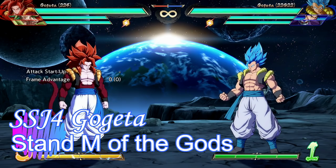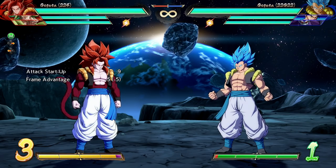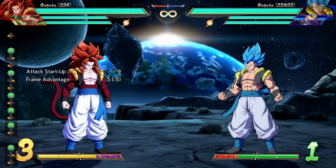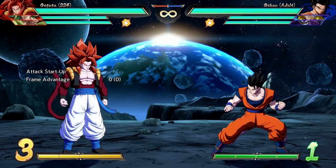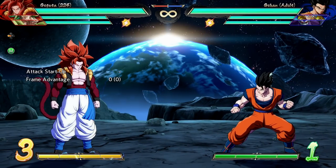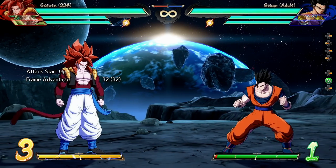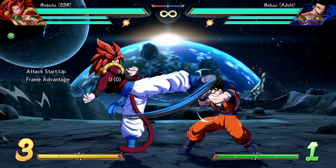Now let's talk about a single normal — Stand M. There's been many jokes about 'XYZ of the gods' in Dragon Ball FighterZ, and this is the Stand M of the gods. At nine frames, this move has insane range. A lot of people talk about adult Gohan's Stand M — that's nine frames too. But putting them to the test, Gogeta can reach significantly further. In fact, Gogeta can take a step back and still hit. Compared to adult Gohan, it simply doesn't match up. And if it hits at the absolute tip, it's into its active frames, so Gohan's is no longer truly nine frames at that range. Compared to Gogeta, well, it's crap.